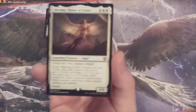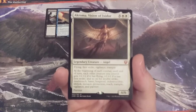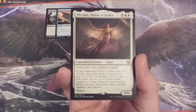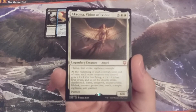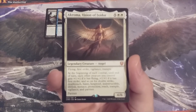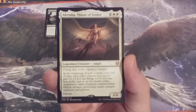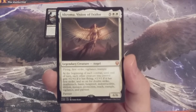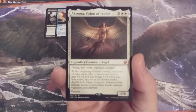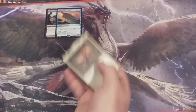Creature number three, we have Acroma Vision of Ixodora — a 6/6 with flying, first strike, vigilance, and trample. At the beginning of each combat — not just our combat, but every combat — each other creature we control gets +1/+1 for each keyword ability it has, including flying, first strike, double strike, deathtouch, haste, hexproof, indestructible, lifelink, menace, protection, reach, trample, vigilance, and partner. We can easily consider Acroma Vision of Ixodora to be a finisher in this Momir Vig cube.